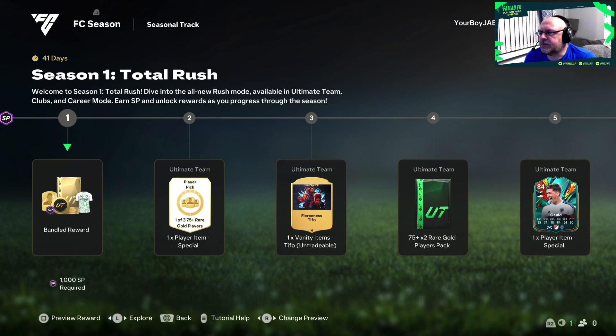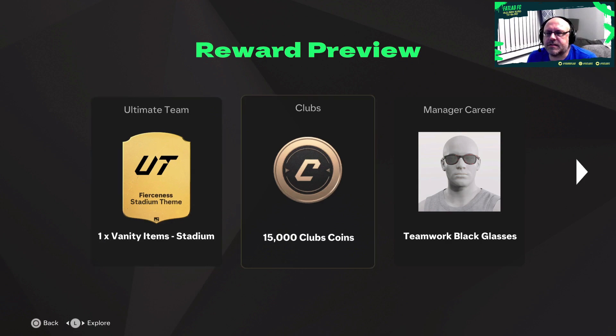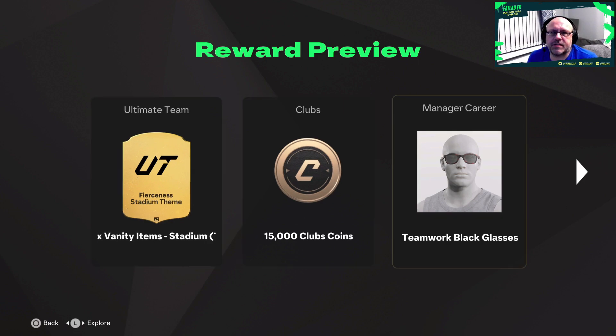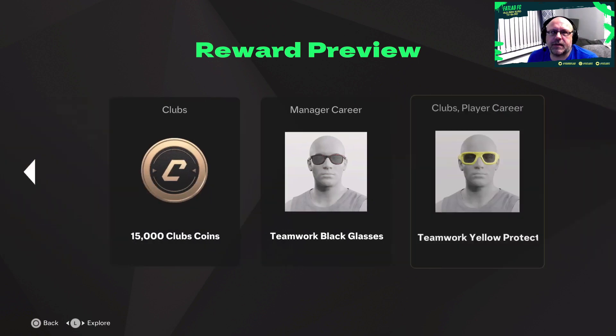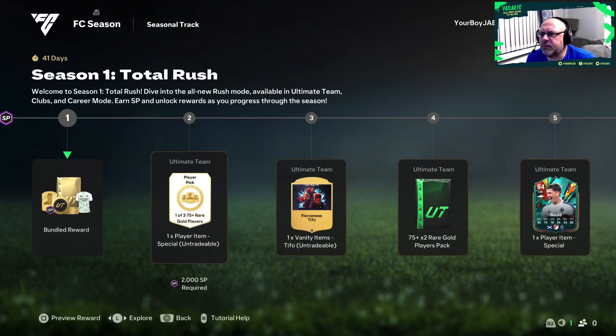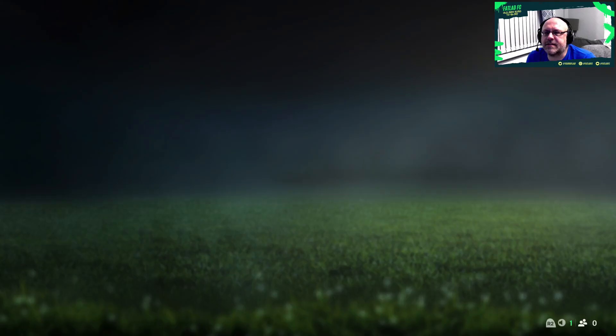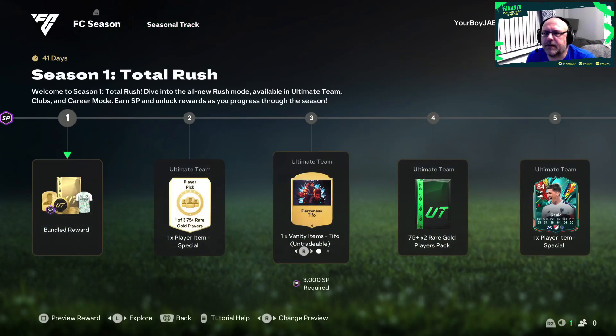So the bundled reward for the first one - let's see what the reward is. Yes, we get a vanity item which is a stadium theme, club points, some manager career stuff, some nice shades for manager career, and we get a one player item special - one of three 75s - and another vanity item.